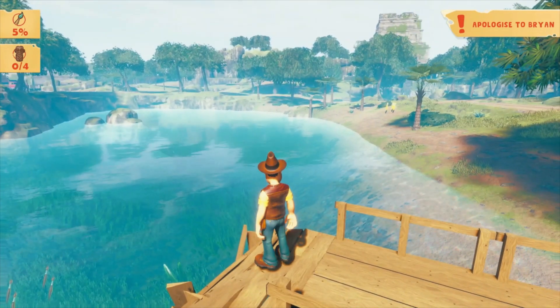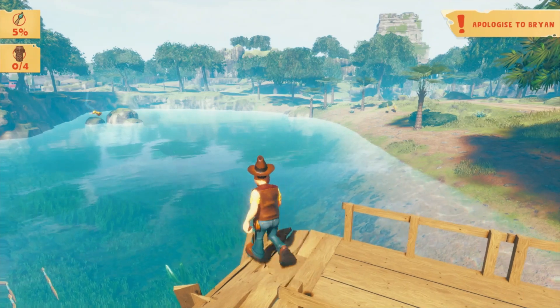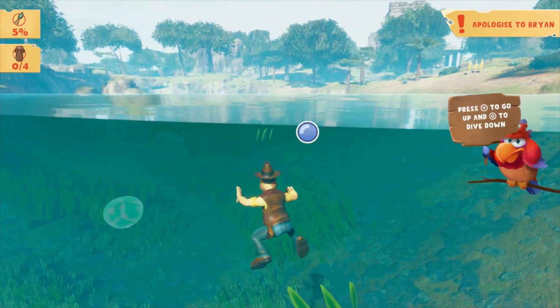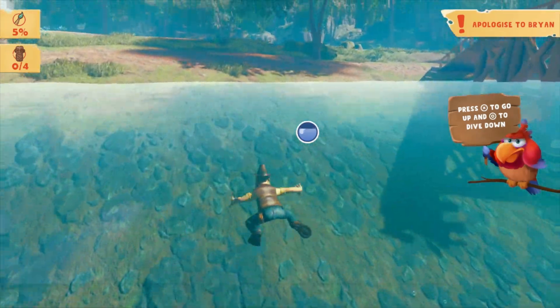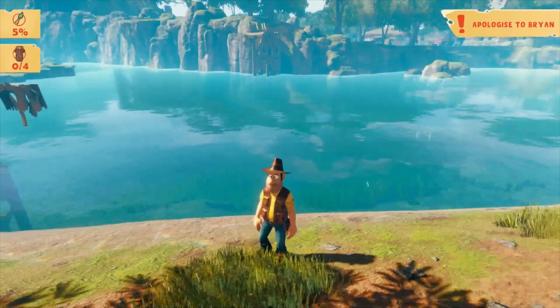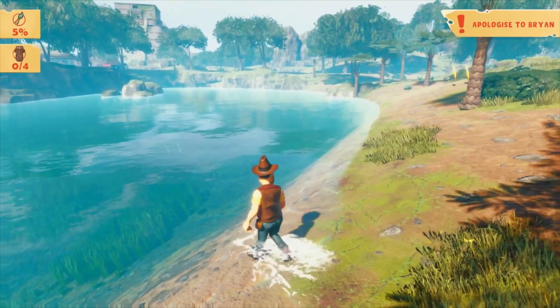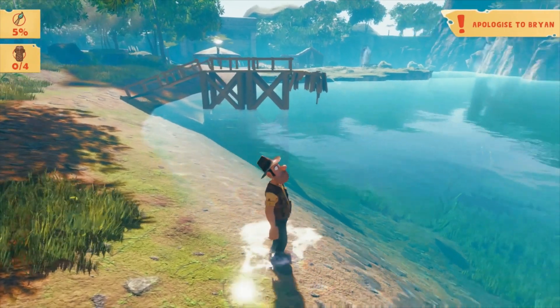I'm going to demonstrate by throwing the duck here and catching it before I swim - it's caught, and swimming - I'm now mashing roll and nothing's happening. I don't have input display set up for PS5, so I'll just have to explain it as best I can.